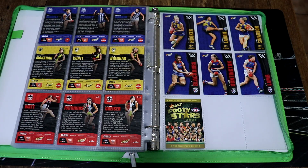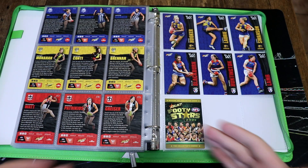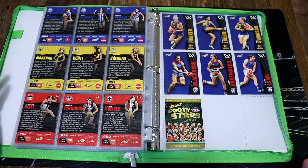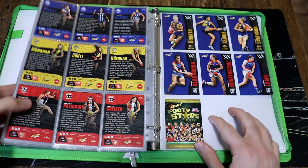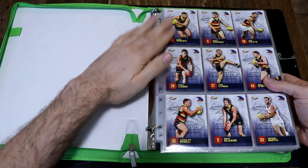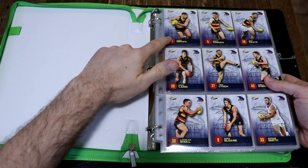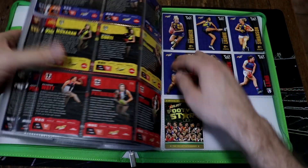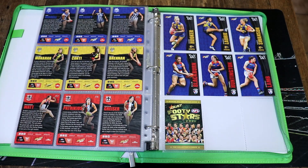That's the AFLW commons set and then we finish off with technically the first card of the set. In the olden days we did get three or four checklist cards, but now it's just turned into one header card. Because I like all of the players, I like kicking things off with technically number two — the second card — and just popping this header card at the end.